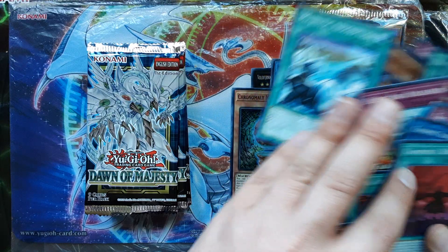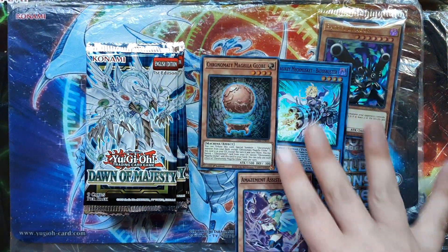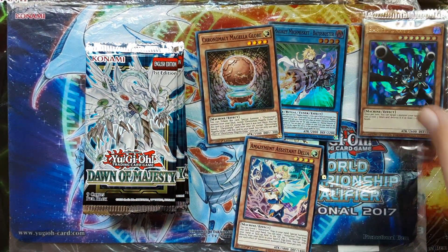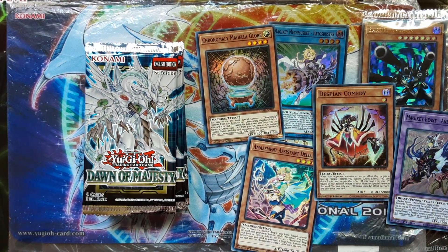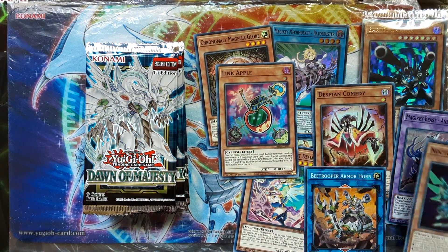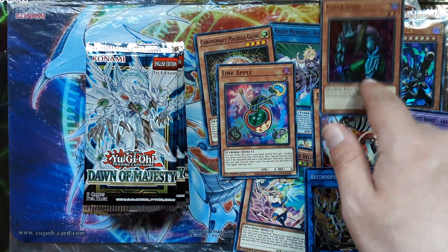That's pretty much my pulls. Pretty happy with Barrel Dragon though. OTS packs — Cyberstein. I got a Secret Rare version of that.